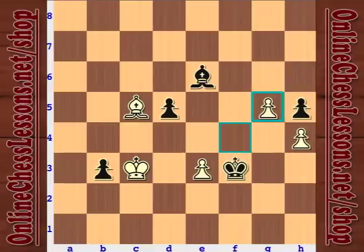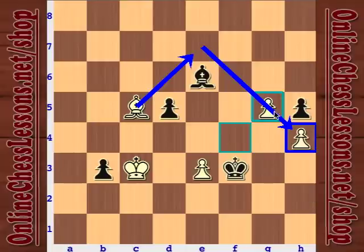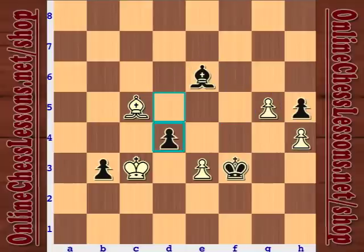What if f takes? It's a similar idea — the bishop is blocked from protecting the h-pawn, blocked by its own pawn on g5. Now black is going to sacrifice another pawn.